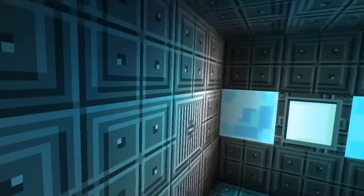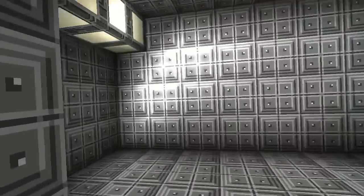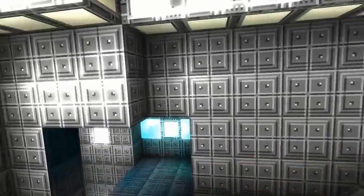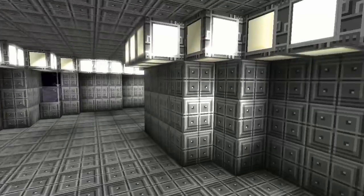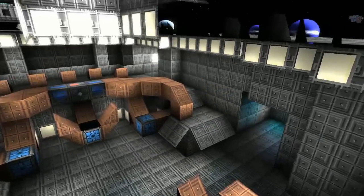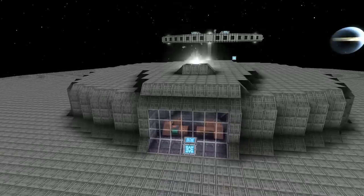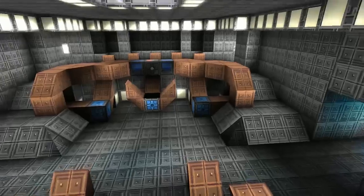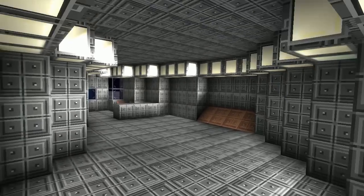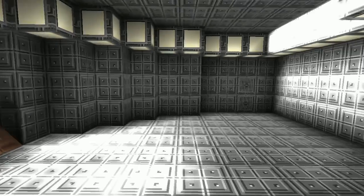That would be over here then. Basically from where your core is, if you're looking at the ship, it's on the right. Through a Plex door. I think I found it — it's got some round wedges on the edge to represent the couch, so to speak. Yeah, that's it. There it is.